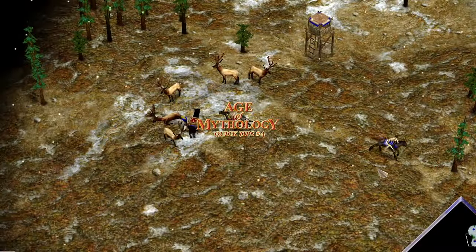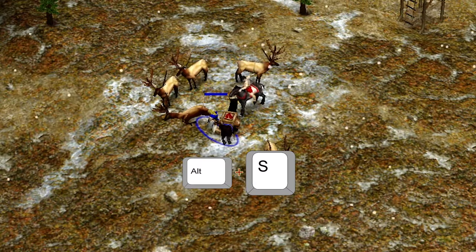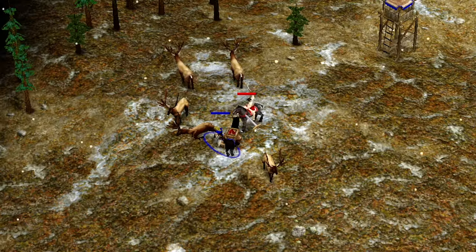Age of Mythology quick tips number four: how to stop your villager getting harassed by enemy scouts. When you press Alt and S together with your villager selected, the scout won't be able to knock you off the resources, and you can gather your resources in peace.